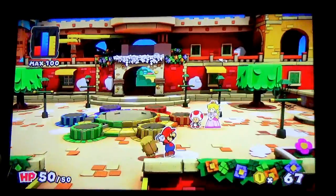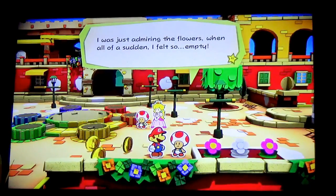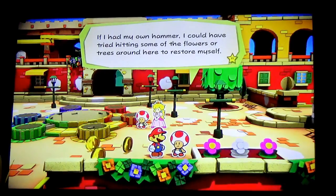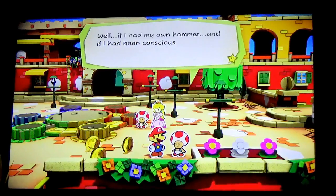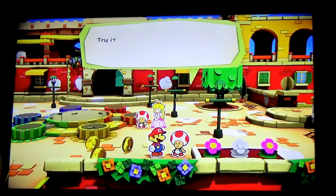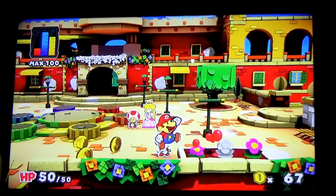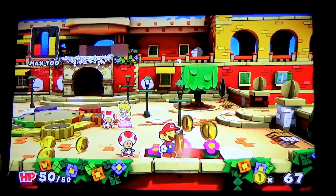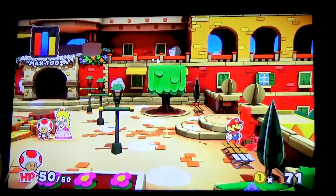Peach, are you still here? Yes you are. Hello, Toad. I was just behind the flowers when all of a sudden I felt so empty. If I had my own hammer, I could have tried hitting some of the flowers or trees to restore myself. Port Prisma is so rich in color and paint comes bursting out of just about everything you see — try hitting it, you won't hurt anything. Yeah, the only thing I'll hurt is flowers. I kill flowers! That's a new thing these days, isn't it?